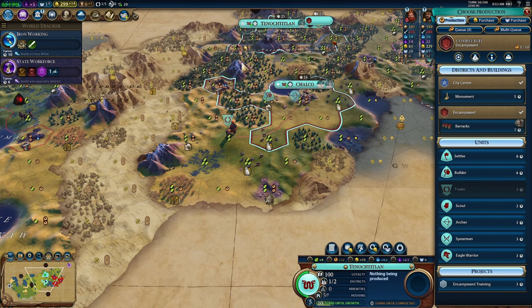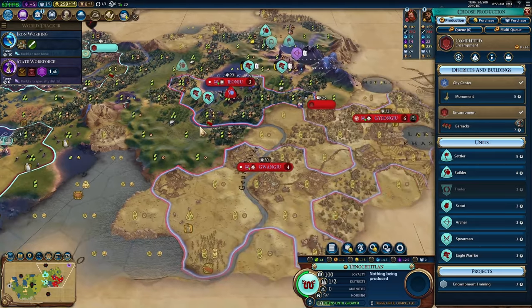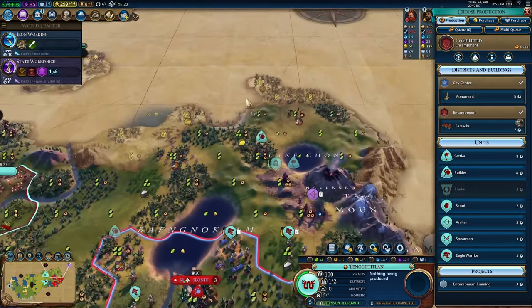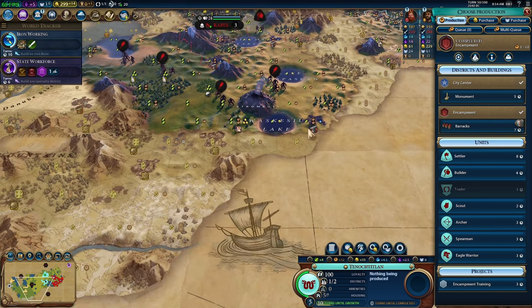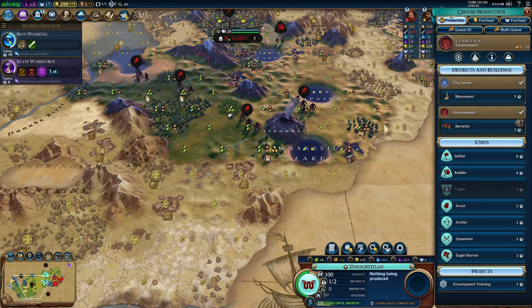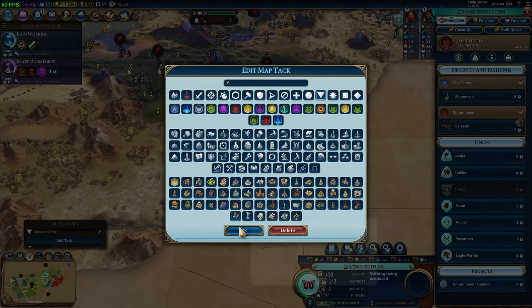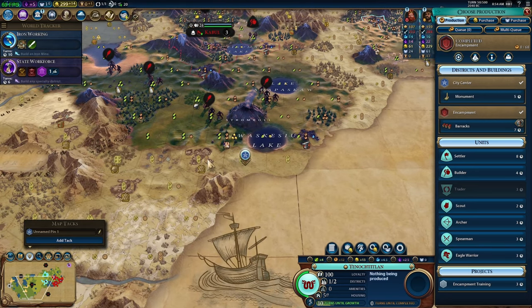We already have iron here, there's more iron there that unfortunately we're not going to be able to grab, but we're going to have horses coming when we settle up here. I'm kind of torn — this would actually be a good location. You know what, instead of worrying about chopping the army, we're going to go down here. This will be a decent location — we'll have a 2-2-3 and a 2-2 to start off with, and there's an iron tile in range.